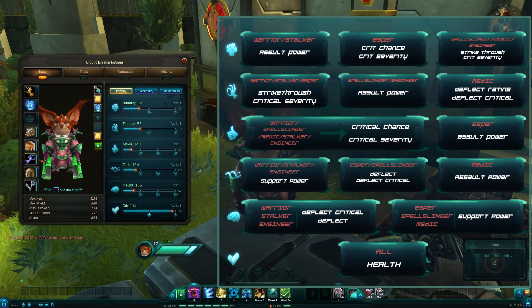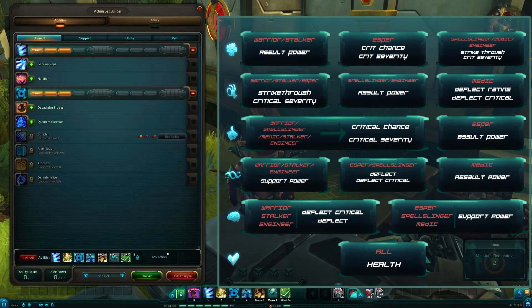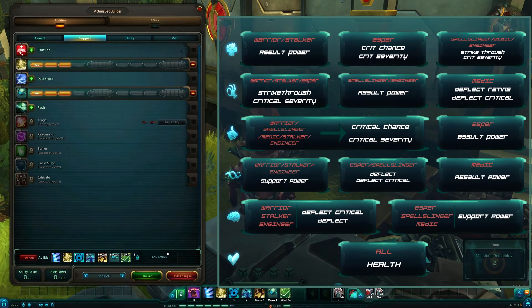First thing you should know: if you hover over them, they will tell you what they do for that character. I'm a medic, so for example tech gives me my assault power and insight gives me my support power. Assault and support power are probably the two main stats in the game because they will affect your action set builder. The action sets in the assault section are affected by assault power, and the action sets in the support section are affected by support power. First and foremost, that is the most important thing.